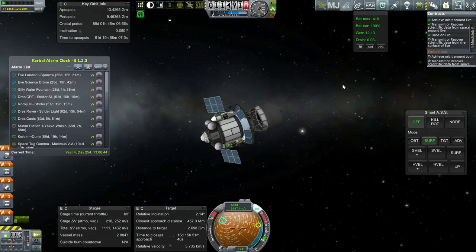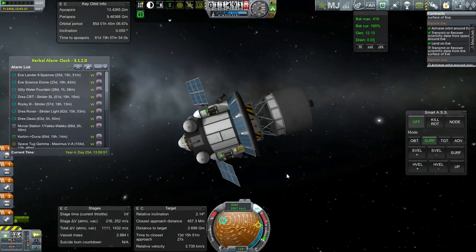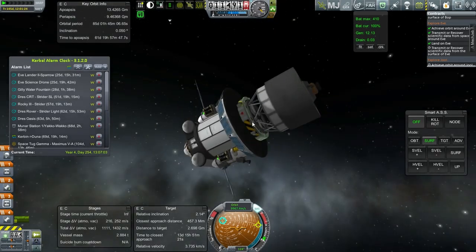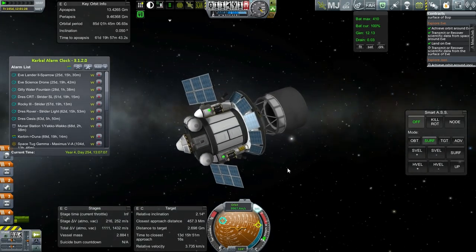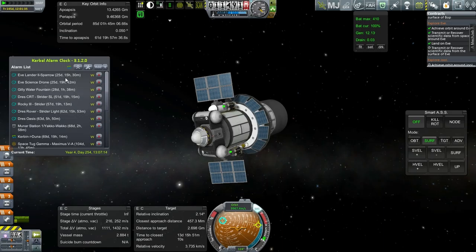Here we are with the EVE Lander 2. Just a reminder: the goal of this is simply to fulfill the Explore EVE contract, and do that by transmitting or recovering scientific data from the surface of EVE. It's got a parachute to get through the atmosphere of EVE. It isn't something I intended to bring back to Kerbin — it just has little jets to make sure that it can land safely. It will land on its heat shield, so it doesn't have lander legs. It's fully featured with lots of science available. Let's get into EVE's sphere of influence.